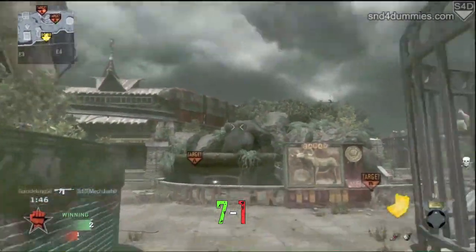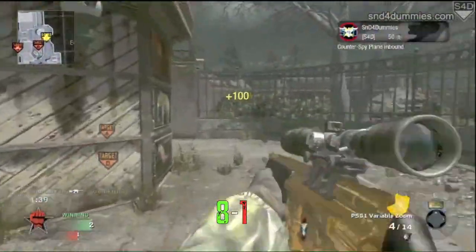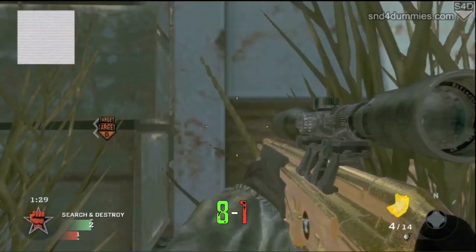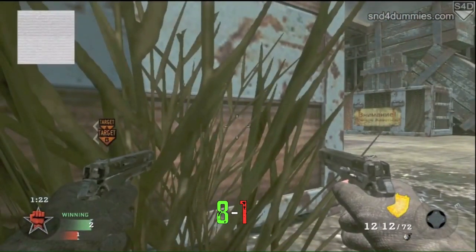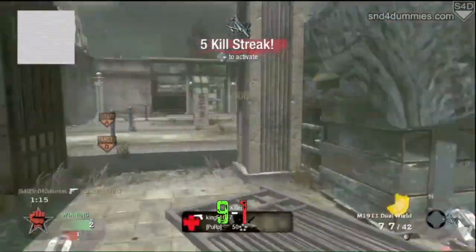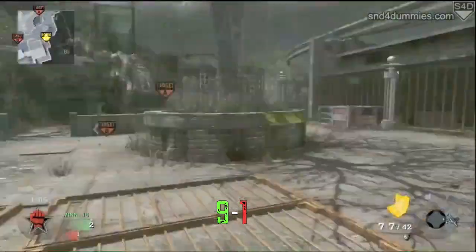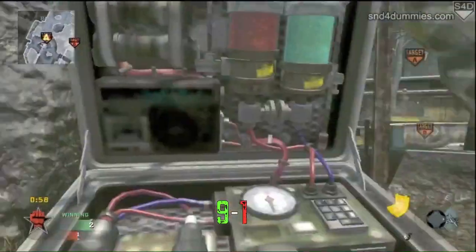It's a 1v3 situation with one enemy down. You're going to see me spot a guy coming to punish me, so I do something very unconventional — I just calm down, because this back area is all very close quarters and I can't manage that with a sniper and two CZs. Sometimes waiting is the best thing you can do. When you're running around you may constantly be putting yourself in danger, but when you stop your movement, people looking for you will probably just run out right in front of you. You have to manage your weapon style and create the most advantageous situations for yourself.